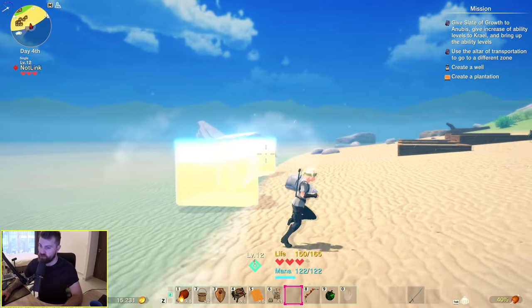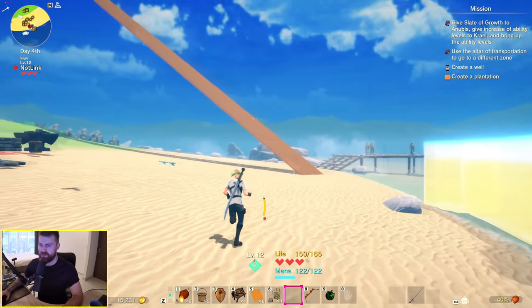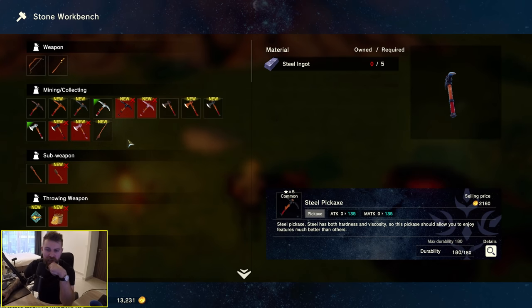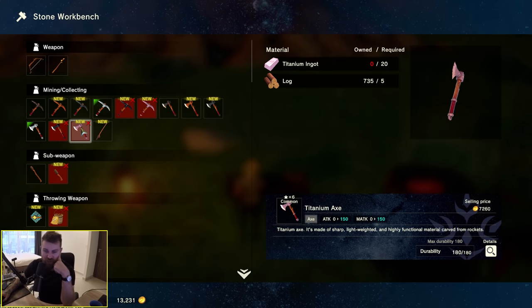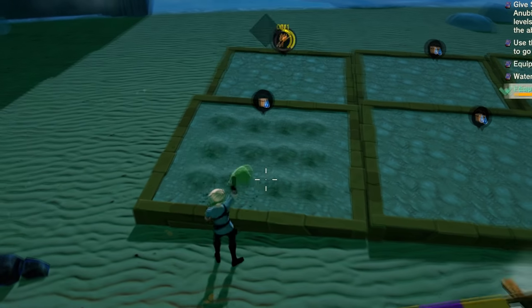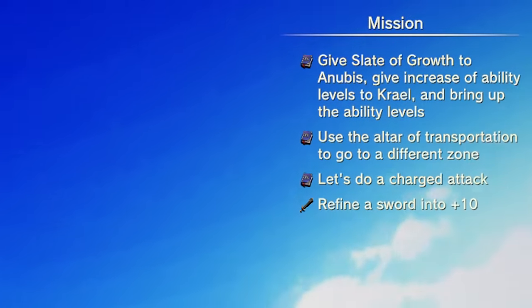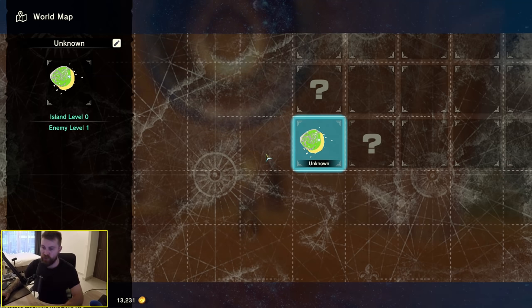It's a little bit buggy though. Do I harvest this by punching it? Yes — and that has given me 10 wheat. I'm now placing an altar of transportation and apparently it's going to take me to a different island, probably bigger. Now I've got everything to go to the next age. I'm getting a little bit lost amongst all the craftables — it'd be nice if there was some kind of search feature.